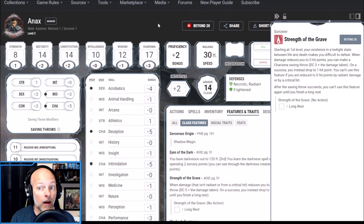Our second ability is Strength of the Grave. Starting at first level, your existence in a twilight state between life and death makes you difficult to defeat. When damage reduces you to zero hit points, you can make a Charisma saving throw — DC 5 plus the damage taken — and on a success you drop to one hit point instead. You can't use this if reduced to zero by radiant damage or a critical hit, and after succeeding you can't use it again until a long rest. One of my favorite abilities.